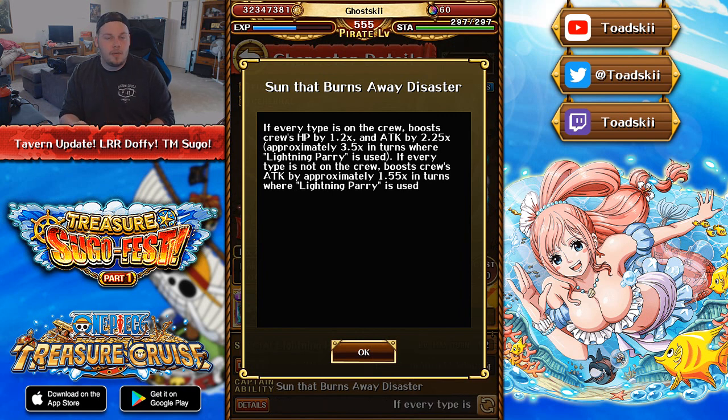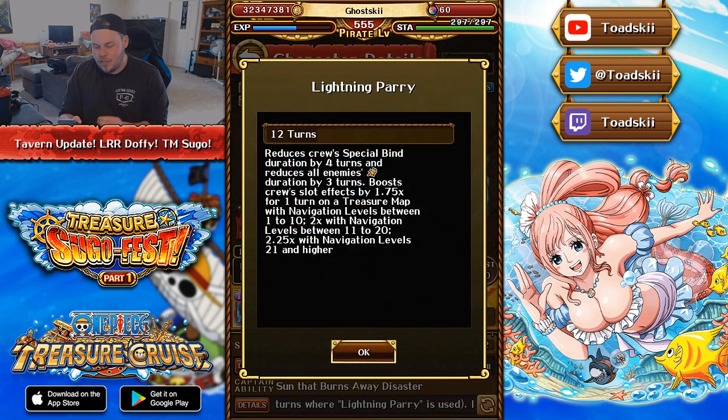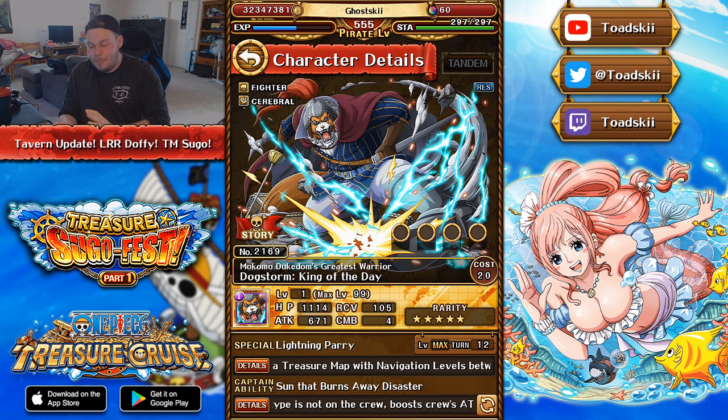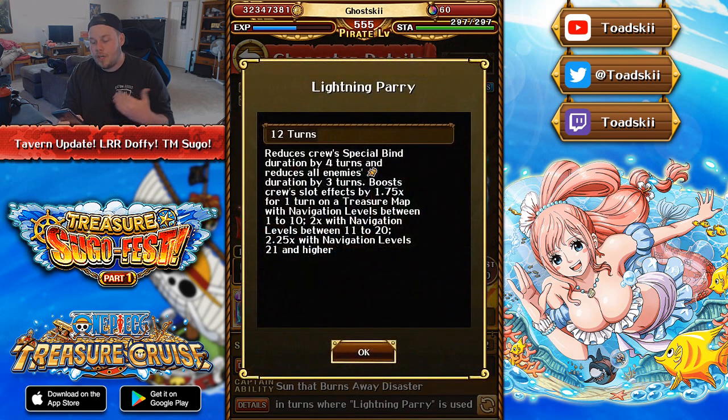He's going to be a Treasure Map point booster for every single Treasure Map from here on out, so having access to a 3.5x captain on every single Treasure Map is incredible. His special ability, maxing at 12 turns, reduces your crew's special bind by 4 turns, reduces all enemies' threshold damage reduction by 3 turns, and boosts your crew's slot effects depending on your Treasure Map level: 1.75x boost between levels 1 and 10, 2x boost between 11 and 20, and 2.25x universal orb boost above level 21. He also has a crewmate ability that reduces his own special bind by 3 turns.